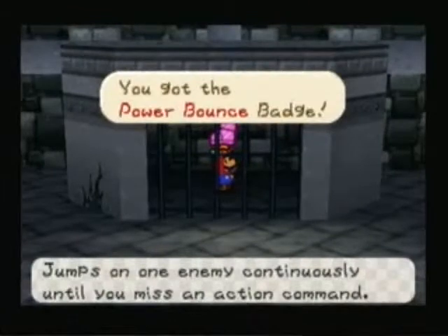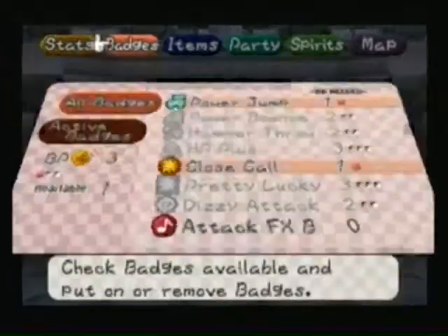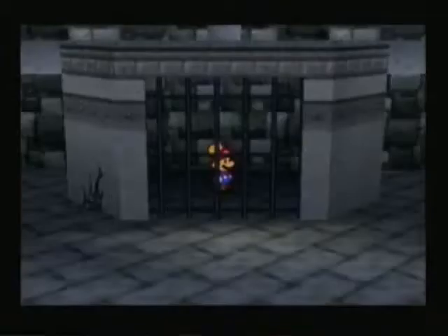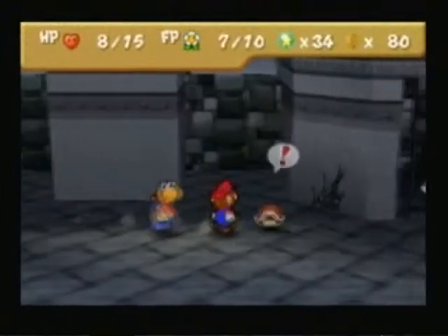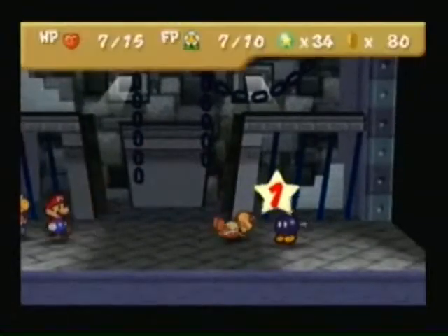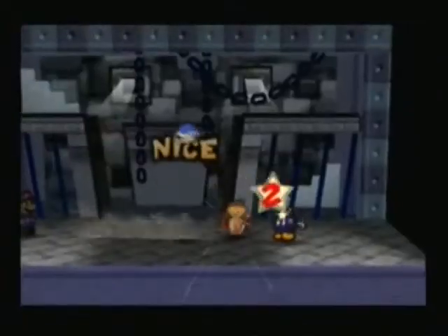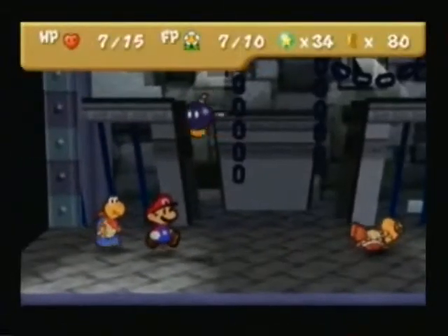A very, very, very useful badge. I highly recommend you use it. I take off Power Jump and add on Power Bounce. I have Power Bounce and Close Call — very useful, I highly suggest you use it, it does a bunch of damage. Of course, it gets a first strike on me. I thought I was going to show off the Power Bounce, but whatever. Why didn't I cut these battles? If I cut all of them it probably would have been like eight minutes long. But you can skip by them if you want.